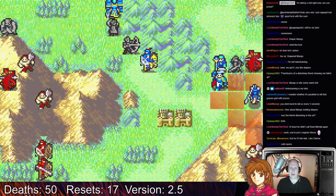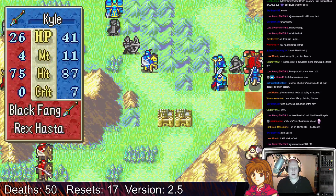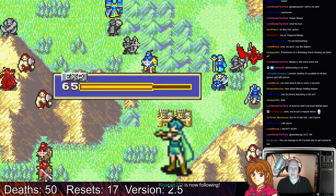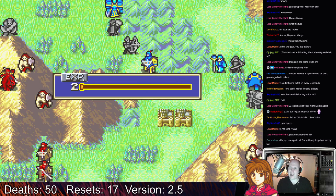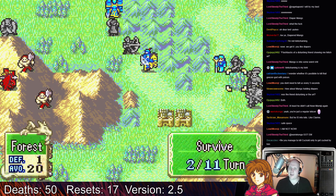Maybe Dragonita can kill now — I think we'll just throw a hand axe. We'll eat a crit, which we got. Dragonita copter. That feeling when you manage to kill Cuckold only to get cocked by him.